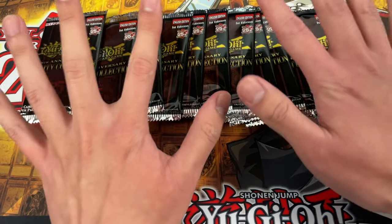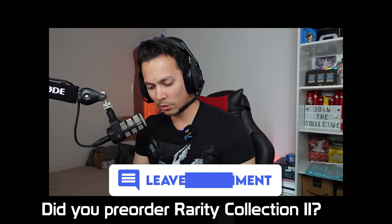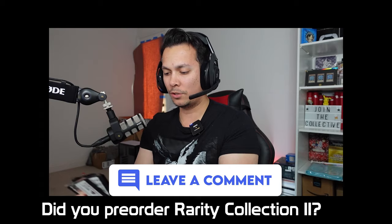Let's get into the box break. I've got a booster box here, and Zeo already broke his box off camera. He has his half right there — twelve packs each. I'll do a quick shuffle: six on one side, six on the other, and save the rest for maybe a rematch. We're also getting ready for Rarity Collection Part 2, coming out next month — this is a good segue into Rarity 2.